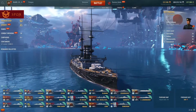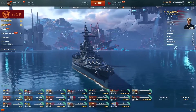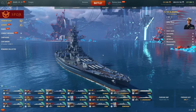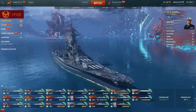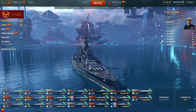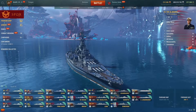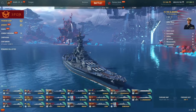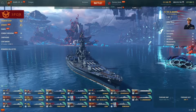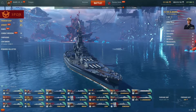For tier 8 battleships I'd recommend the Alabama for the American battleship line. It's a very good crew trainer for the Montana and Vermont lines, a great credit grinder, and great for commander training. It also helps you get used to the line before going down to the Montana, so it's good for training beginners on how to play battleships while earning credits, commander XP, and free XP.